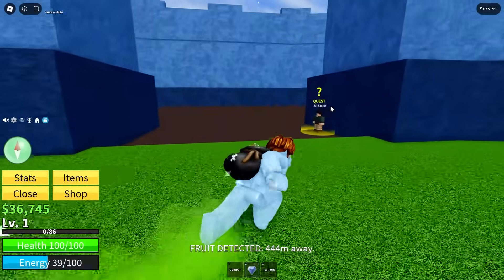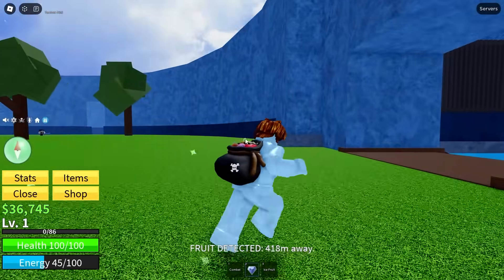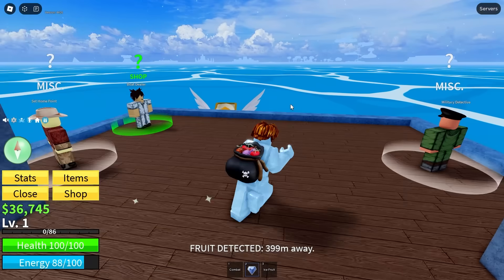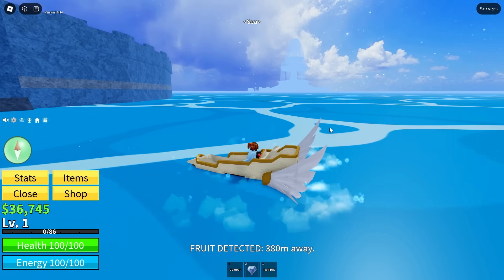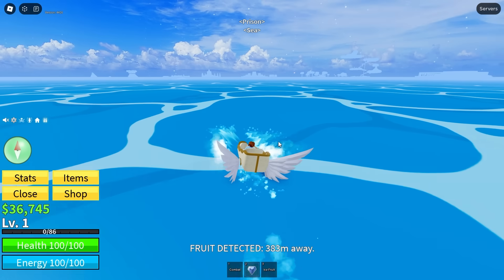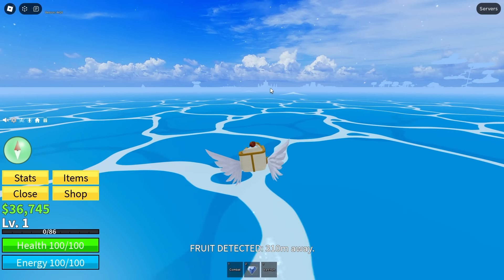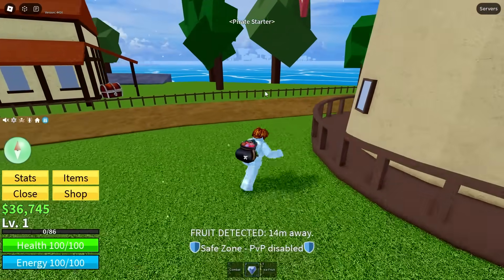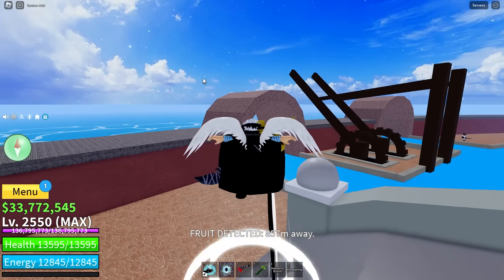Another devil fruit has spawned — only 400. I already got the ice fruit, but you guys missed that because I've been messing with my recording settings. My boat's here and I didn't change my settings back, so the video was corrupted. But that's fine — you didn't miss anything real. We could be going to pirate starter or maybe ice — it is pirate starter. Definitely pirate starter, which means it's under this tree. I've gotten a mythic here before — that's the flame fruit.